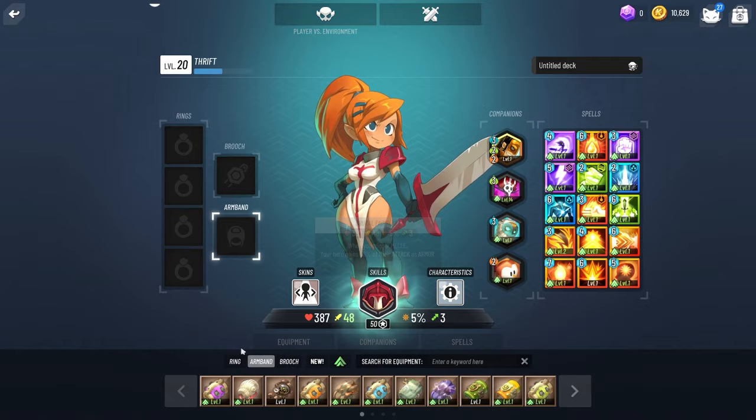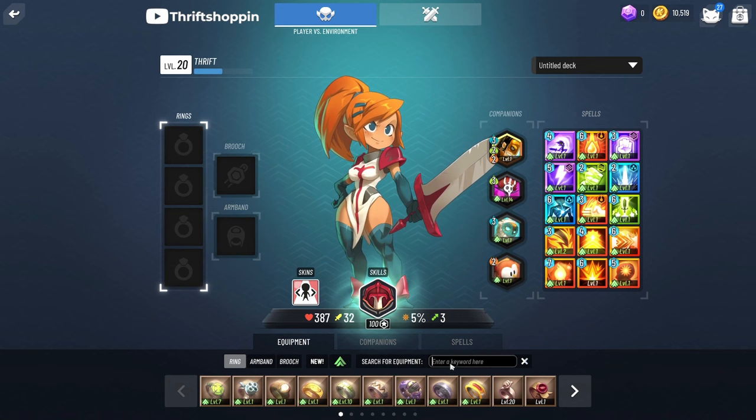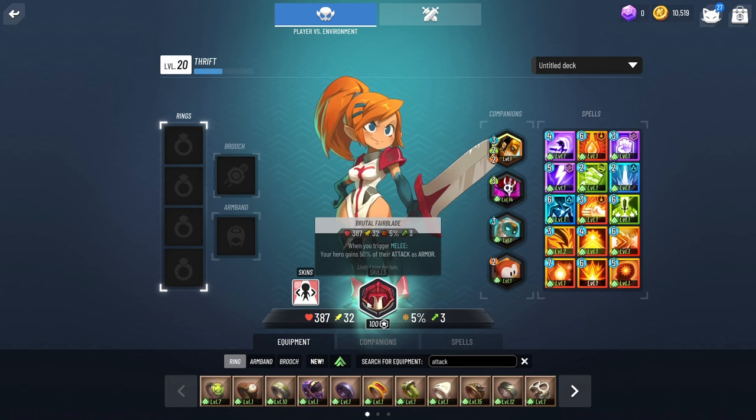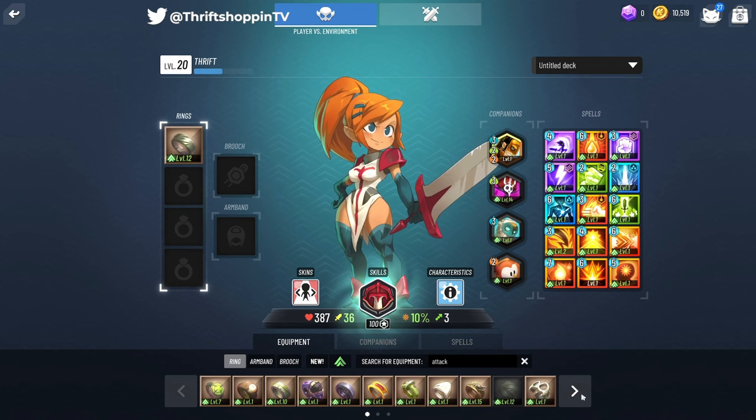So first things first: how is attack calculated in this game? If I reset my build we are completely clean — we have 32 attack power. If I search for attack gear, anything that provides attack improves off of this base modifier. For example this one is 12% attack: 12% of 32 is about three to three and a half, rounding up, which is how we're getting to 36.